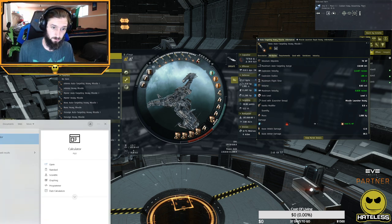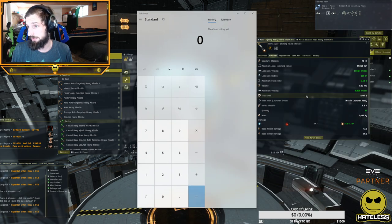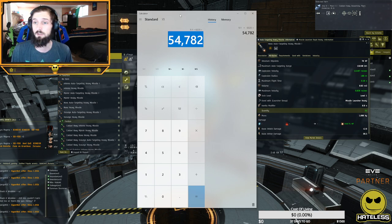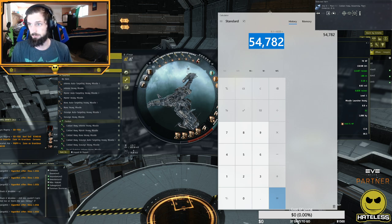If I open up the calculator, I should get roughly the same number by multiplying these together. Flight time being 9.1 seconds — 9.1 times 6020 equals 54,782. Of course it rounds up, so we get an average missile range of 55 kilometers. That is how you know your missile range.